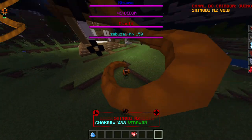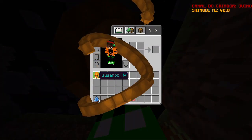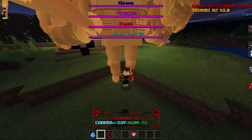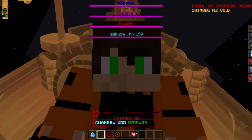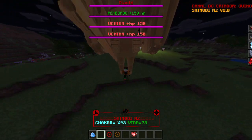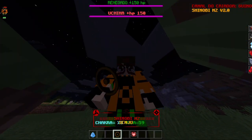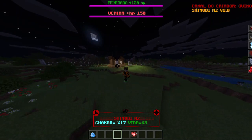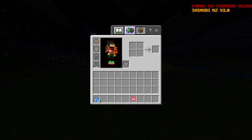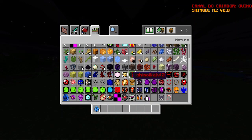Here we have the wood dragon with Hashirama sage mode. Here we have Itachi's perfect Susanoo, which seems like they still need to add the full animation for it, but it does move its hands. Here we have Hashirama sage mode and what I believe are senjutsu eyes, since it doesn't say anything else. I'm not sure if there's anything else new for this mod.